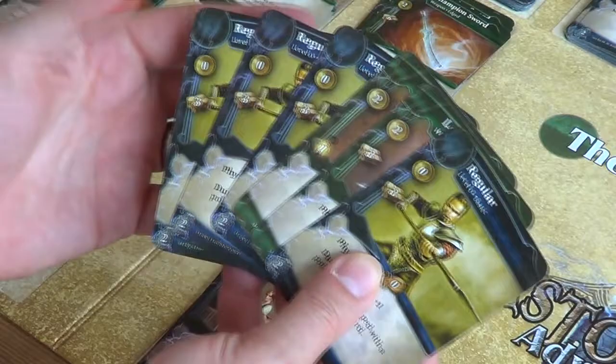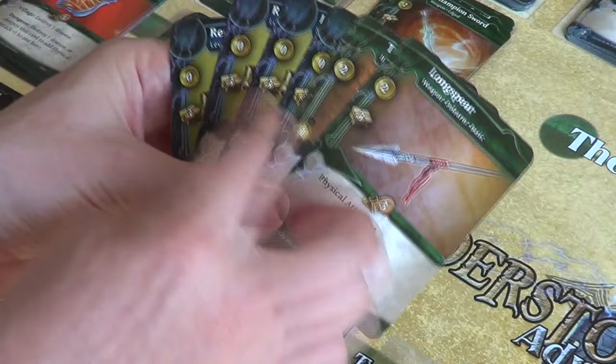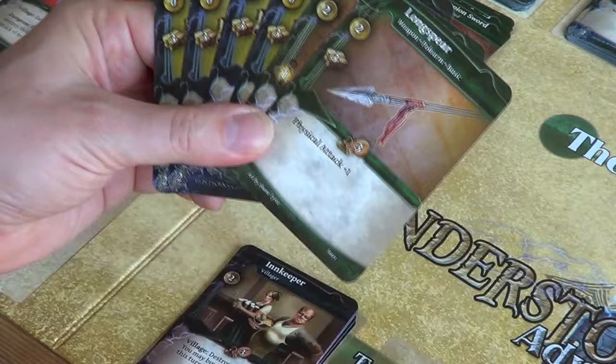On your turn there are basically four things you can do. You can look at your hand and look at the gold value — we ignore everything else and focus on that number. We've got a 2, a 2, and three 0s. So the gold value of our hand is 2 plus 2 is 4. That means one of the four things we can do is head off to the village and spend our 4 gold.